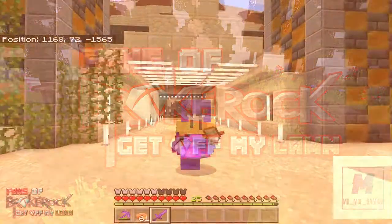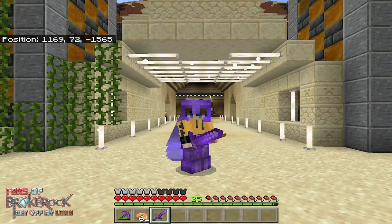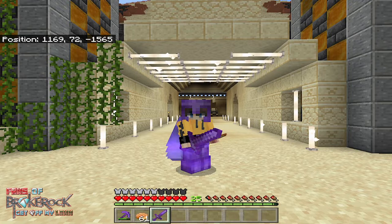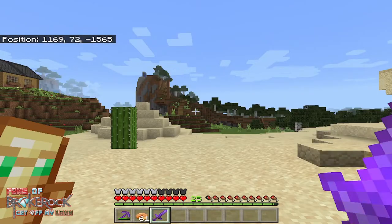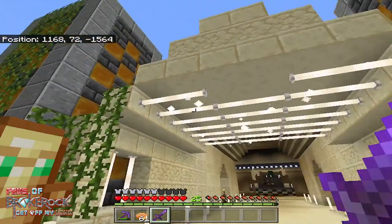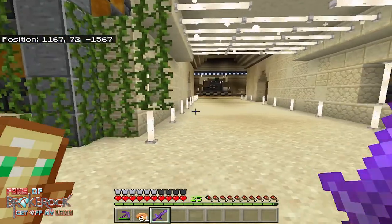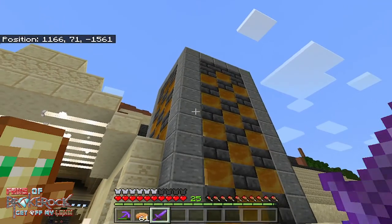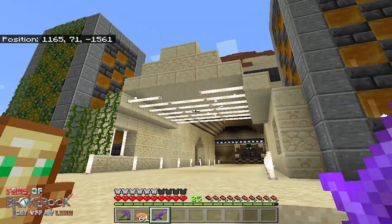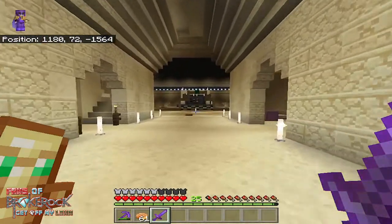Welcome back. At the end of the last episode we had a chat about the entrance to our pyramid being off centre, as you can see behind me. After speaking with the two commenters, we decided to extend out the path. I've extended it a couple of blocks further out, I've rebuilt the tower - you can see there's not any vines on it yet - and it is now perfectly in line with the centre of our pyramid.